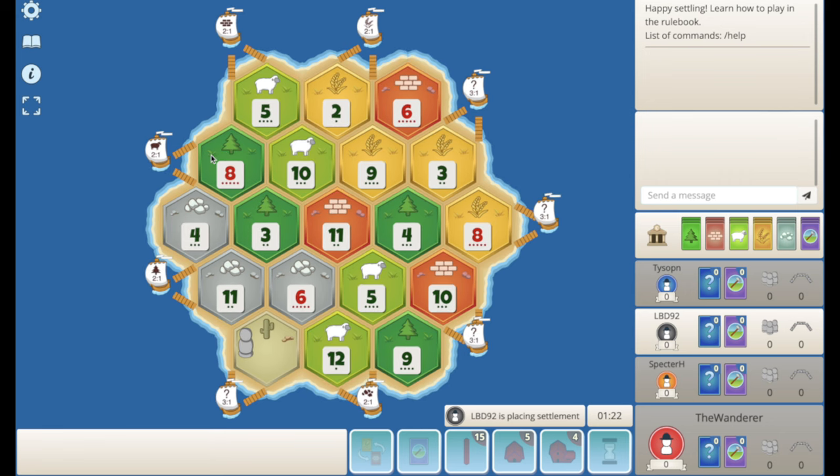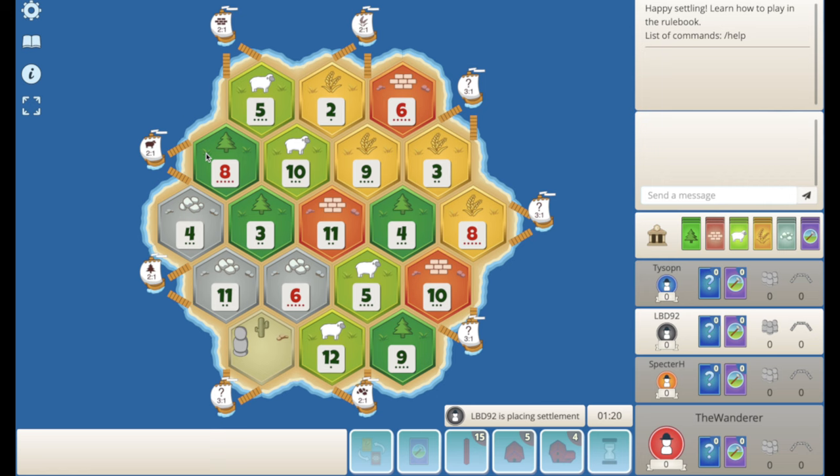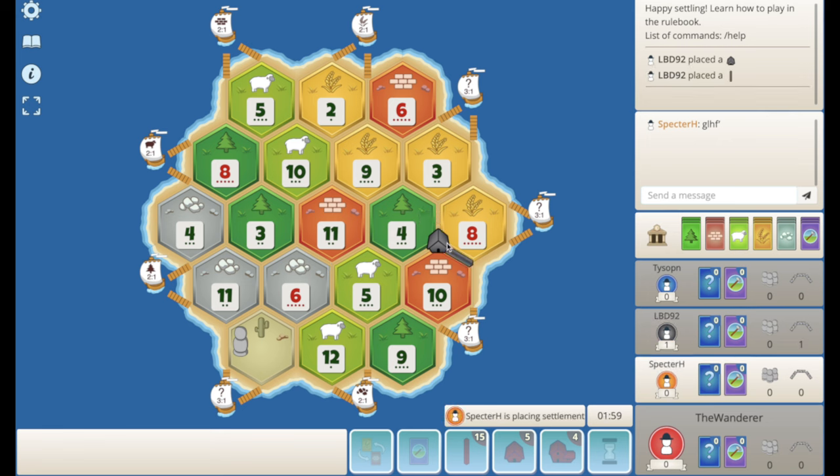We have the third pick today, which I feel like I haven't had in a little while. It's a weird board — all the wheat's just in this little clump and all the ore's in this little clump. So I think first pick here probably takes the wheat. The 8-1-4 is a pretty nice balanced pick — you'll have a 3-to-1 port, you'll have the best wheat, and decent enough road building. Then the 6-5-11 is nice — you get some decent sheep and the best ore.